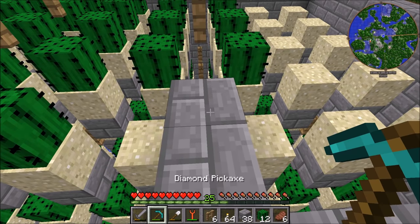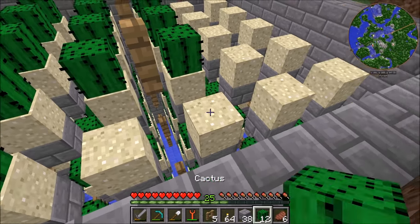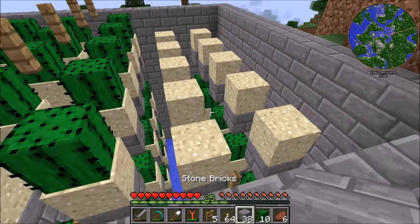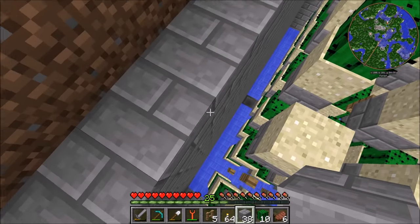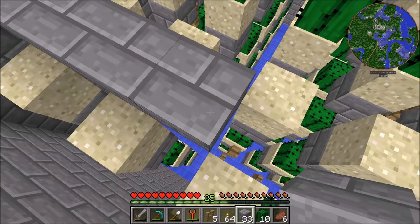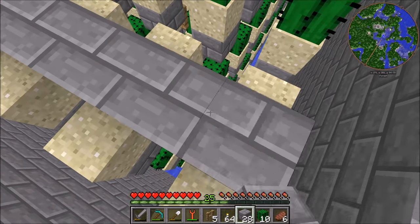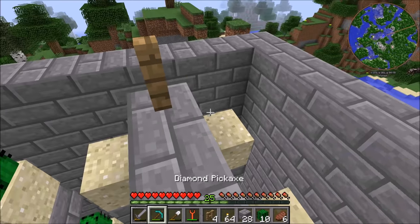If you guys have better ideas on the farm or any improvements, let me know — you always have great ideas when it comes to farming. With the sugarcane and hemp farm in the immersive engineering series you had some great ideas. I did watch a bunch of Mumbo Jumbo's videos as you guys always suggest when I'm doing a farm, though he actually didn't have that many on straight-up cactus farms, which was a little disappointing.